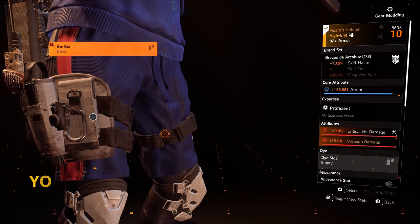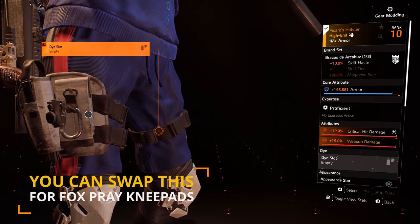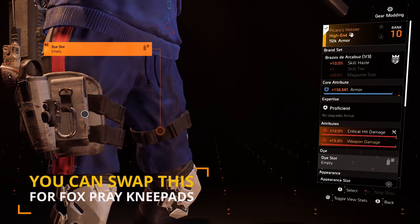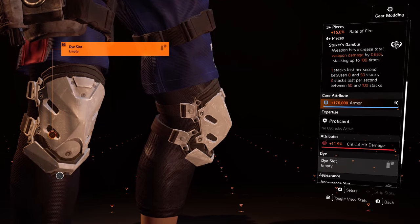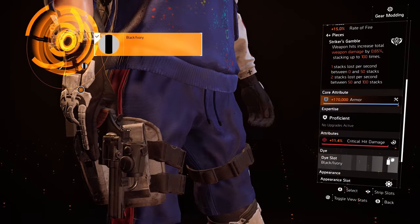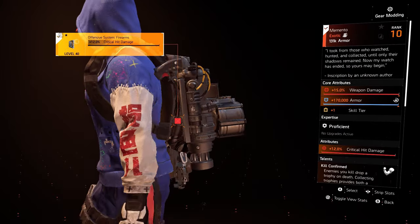Moving on to our holster we have the named Picaro holster which gives us 10% skill haste — that applies to our Banshee Pulse so we'll gain that back a little bit quicker. We have 156k armor, 12% critical hit damage and then 15% weapon damage. Moving on to our Striker's knee pads: 170k armor, 11.9% critical hit damage. Our Striker's gloves: 170k armor, 11.4% critical hit damage.